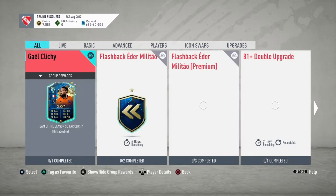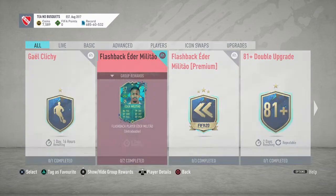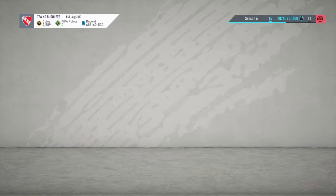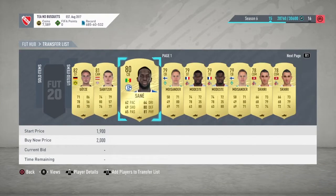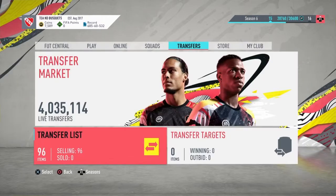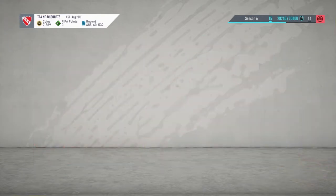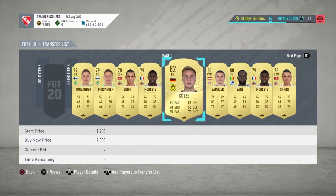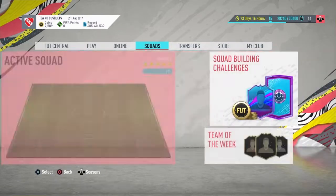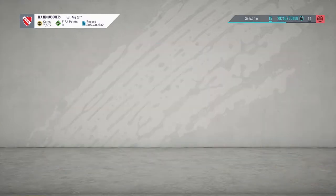I've got 7,000 coins right now because I've invested all my money into some cards using the method I'm going to show you. I've listed them for 2,000 coins for the lazy buyers already, and I'm listing them for 2,000 because I bought them for 1,000 or below.